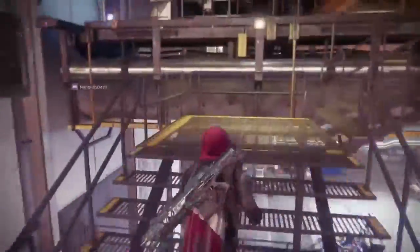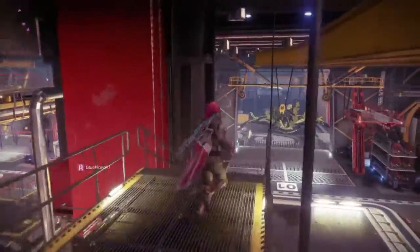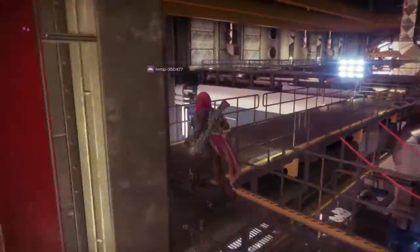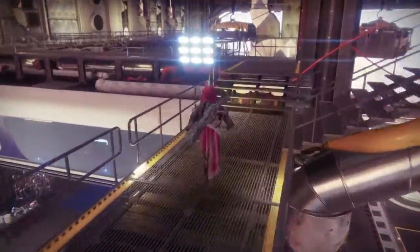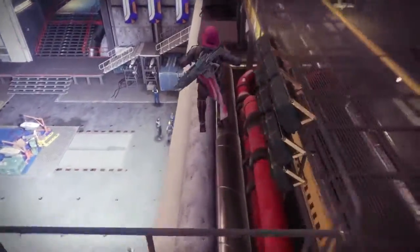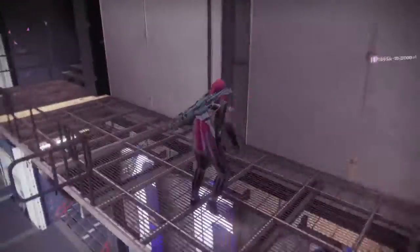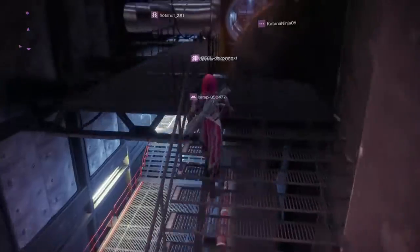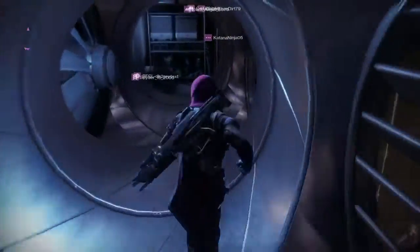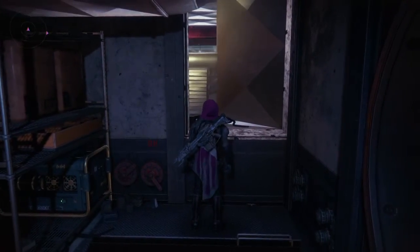You're going to run up this staircase, run over here, then you want to go this way. Now you want to jump off this catwalk, and then sprint jump over to this. Now this isn't even the best part — now we go through this vent. You're going to want to investigate this.